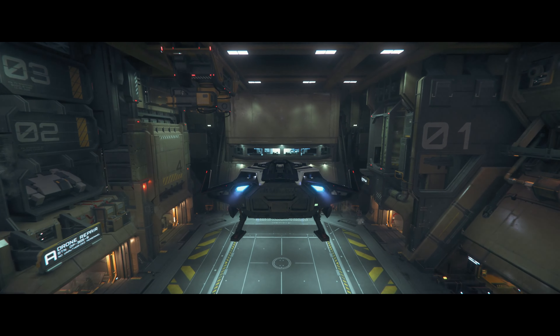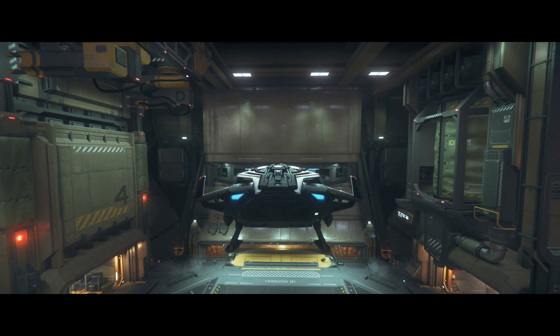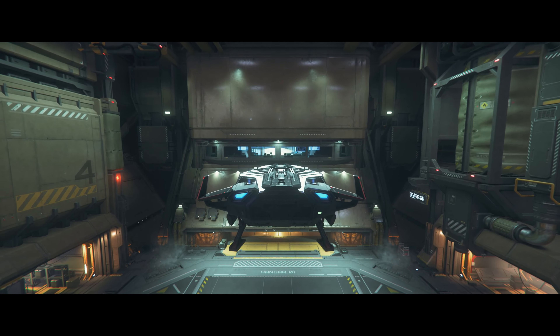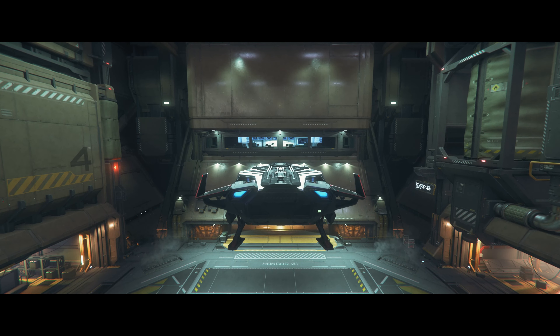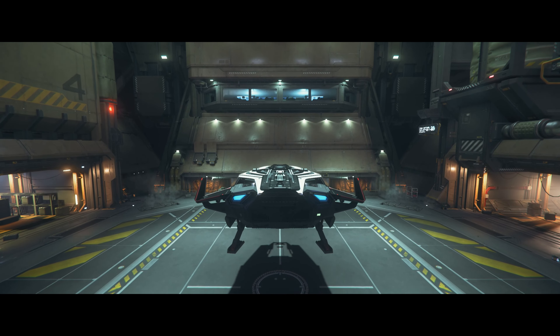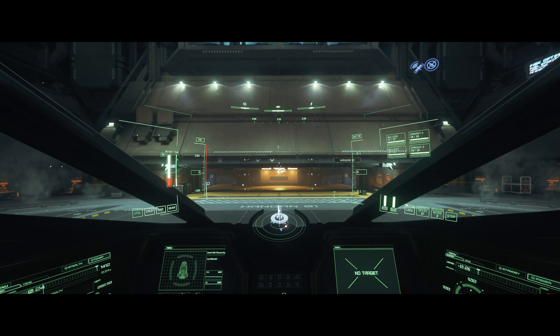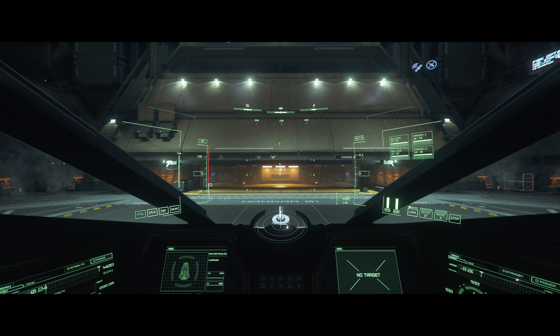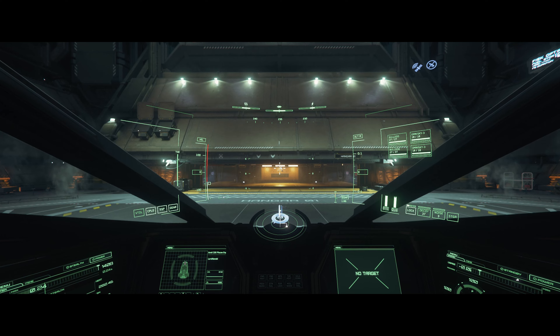Once you're in the hangar, just hover above the landing pad. You can land manually, or you can hold N to initiate autoland. No one's going to judge you for not landing the ship yourself. Landing is complete — your first travel in Star Citizen is done. Wasn't that bad, was it? Pretty straightforward once you know how.